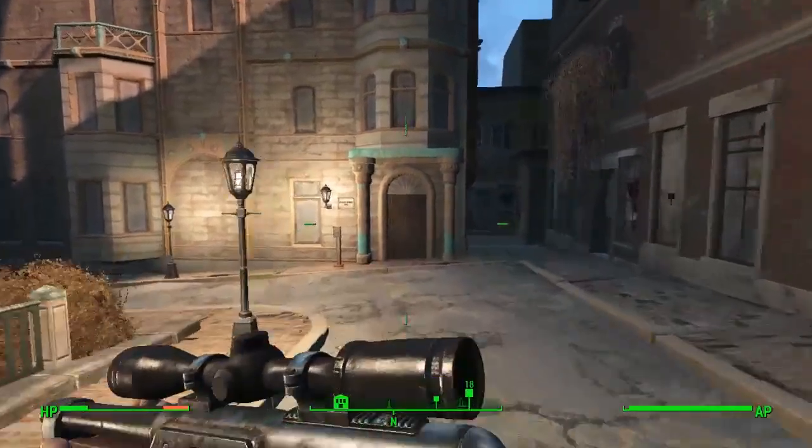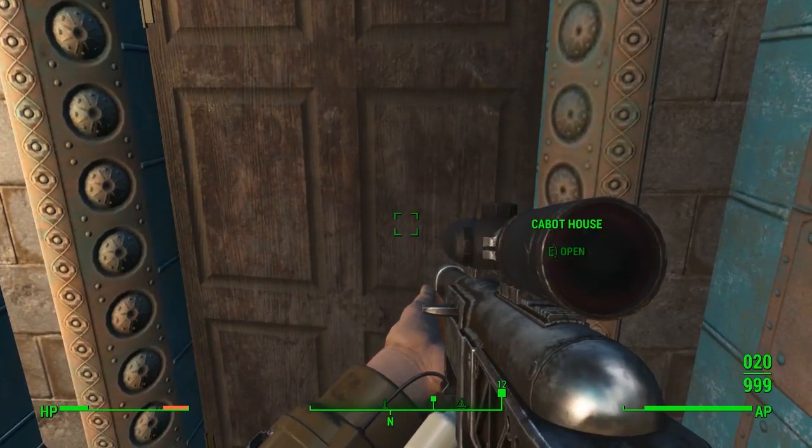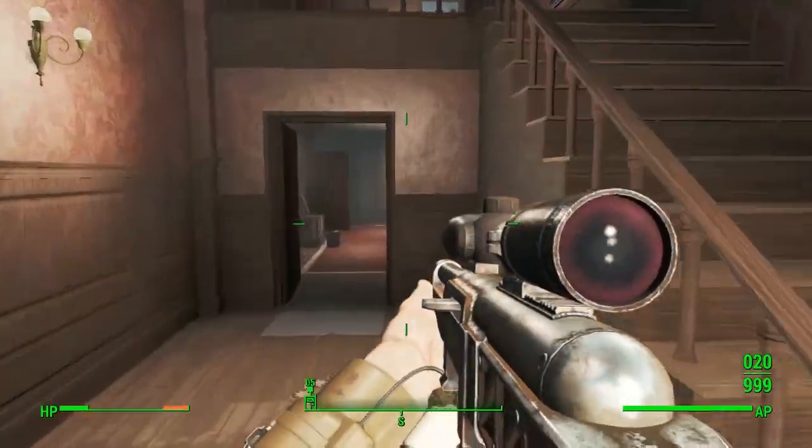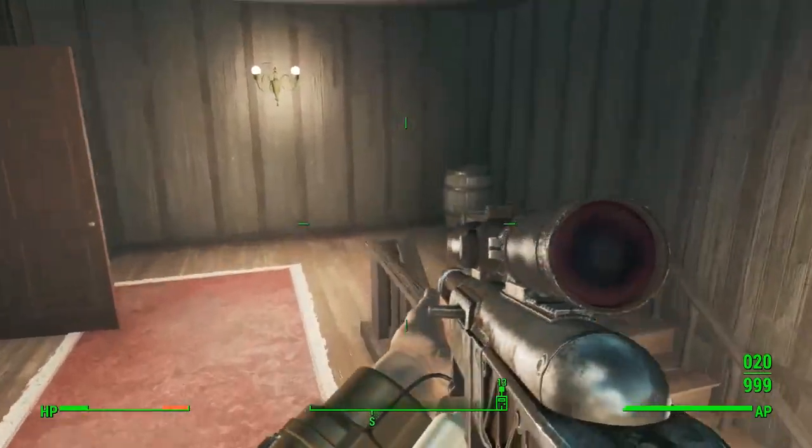You can knock on the door here and talk yourself in, but it's also part of a side mission at some point. Eventually you're going to get yourself in, and all you've got to do is walk straight forward and then head down the stairs to the right-hand side onto the lower level.